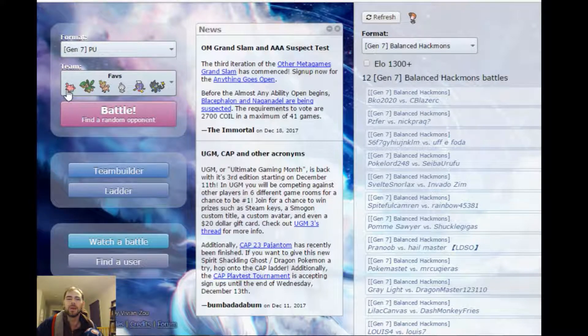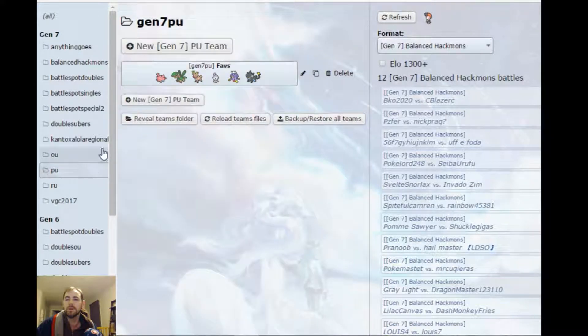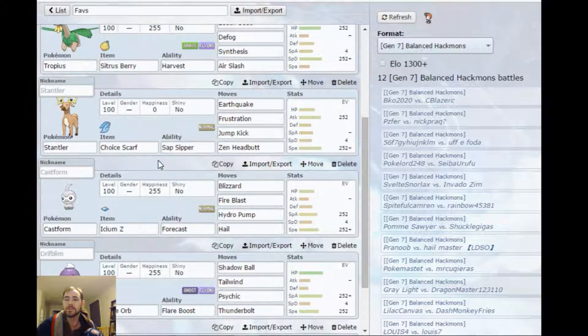I don't know if you guys want me to break these down, but I'll do it quickly. This is defensive, physically defensive Corsola with Regenerator — shiny Corsola because I have caught a shiny Corsola — Rocky Helmet, Regenerator, just defensive. Specially defensive Tropius with Harvest Citrus Berry. Choice Scarf Stantler with Sap Sipper.